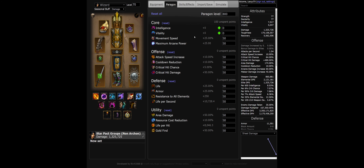In Paragon, make sure you have maximum arcane damage and area damage. You can put points into vitality until you have about 800,000 health for a bigger Galvanizing Ward. The D3 planner is linked in the description below.